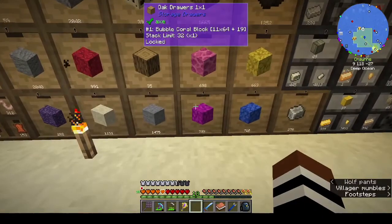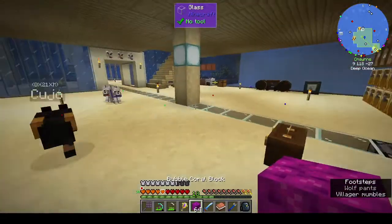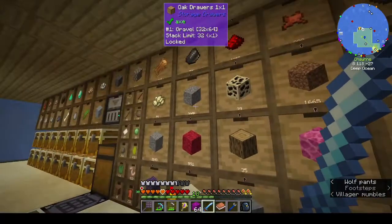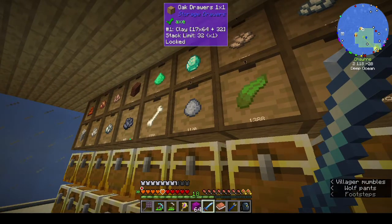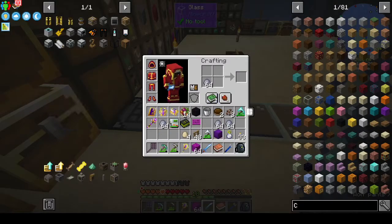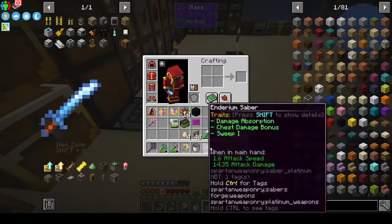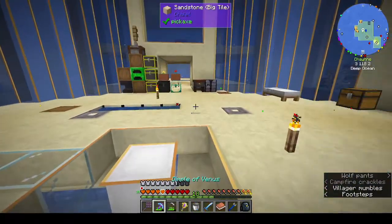The bubble coral — which is that one — I don't want that one, yes good. Clay — I don't think I put it in a compacting drawer, I probably should have. Where is my clay? There's the clay. If I want a stack of clay I need four stacks of clay balls. And we need resin.